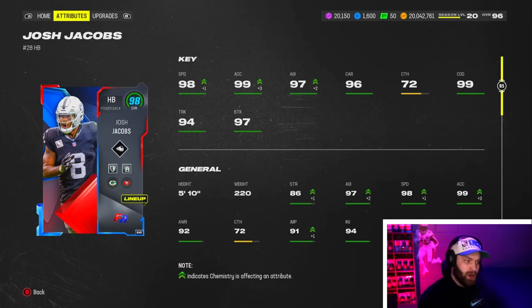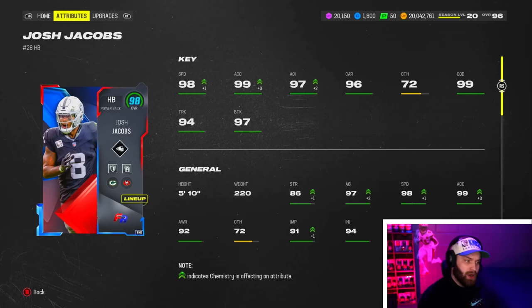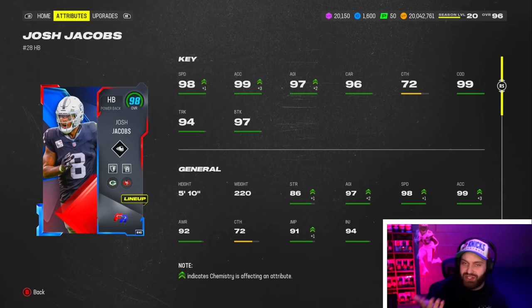It's really hard to gas up any running back right now because Bo Jackson is literally probably the best running back we've seen since Eric Dickerson — better than the AKAs last year, probably even better than Bo Knows two years ago. But this Josh Jacobs with no X-factor actually looks insane.